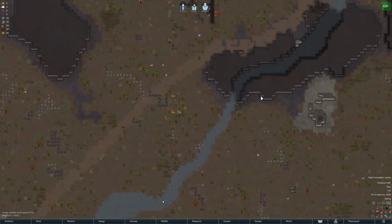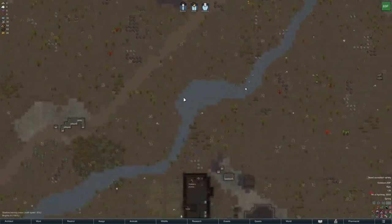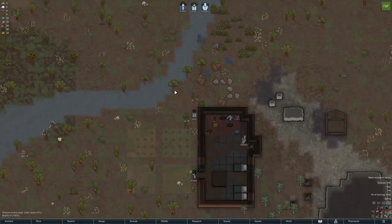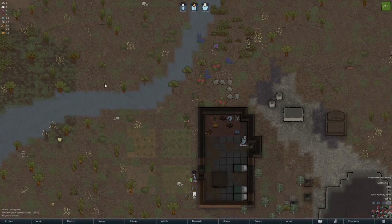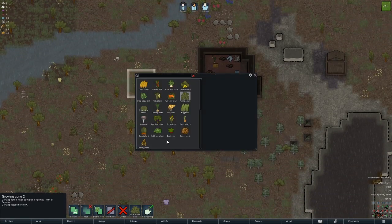We got water — not a big stream, so I don't know if we'll be able to use it for hydropower as I was thinking, but it's nice and near the base. Maybe we could put something right here.